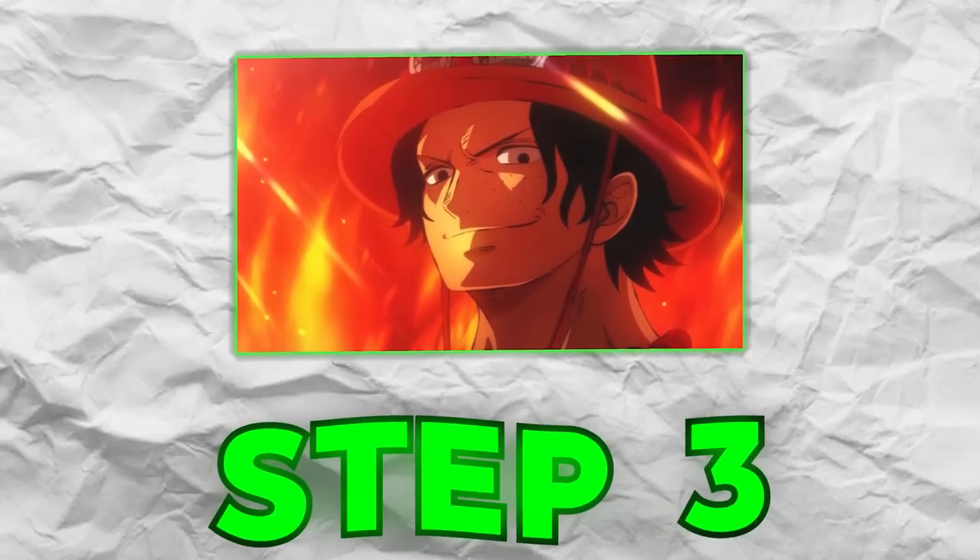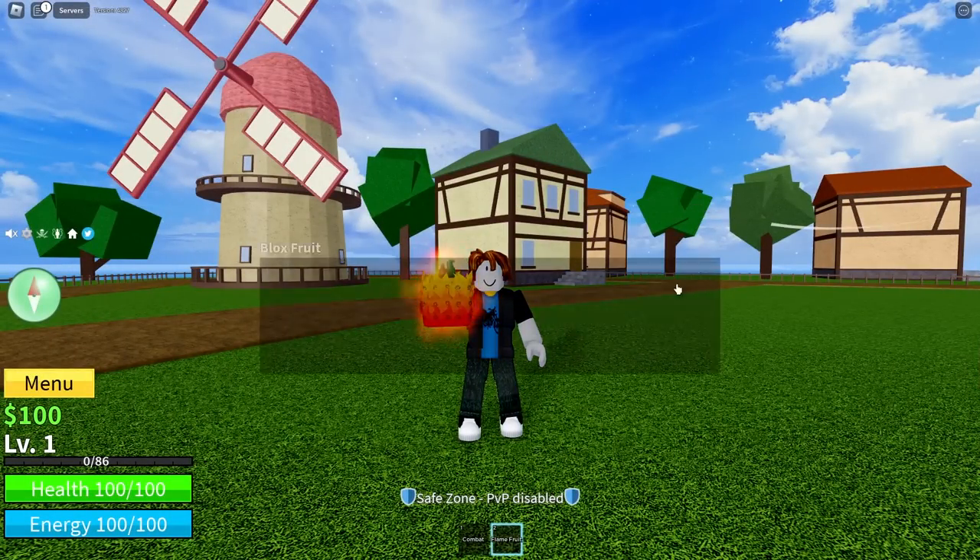We're gonna have to go to the Roblox Super Shop to get some clothes, hats, and all that good stuff to make ourselves look like Ace. Brand new account, we're level 1, we've got a Flame Fruit in our hands, so let's eat it.